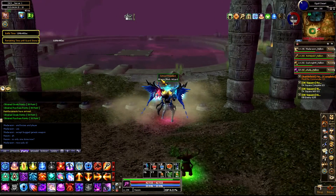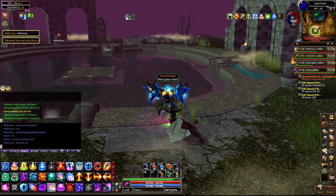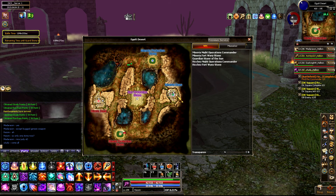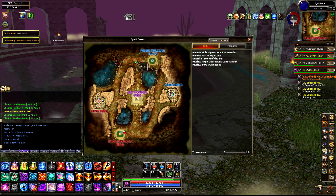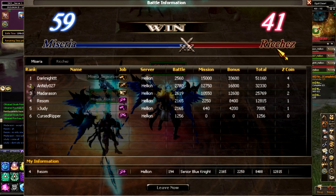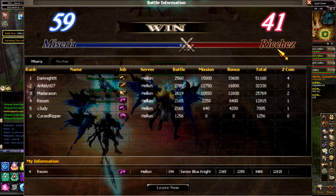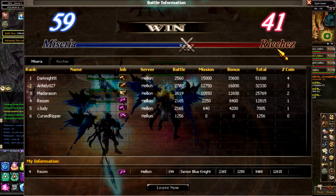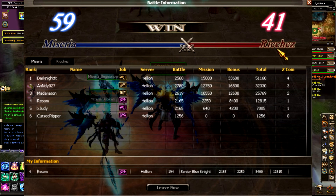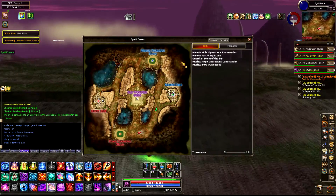The sixth change is that daily quests are now inside DK Square, and those quests will give you Z coins. However, the Z coins you get from daily quests are not tradable — they are bound. Another thing to note is that the Z coins you get from playing are actually tradable. It works like a placement system: whoever does the best can earn up to four Z coins, and those are tradable, so players can buy tradable items with them. I covered changes seven and eight in there as well.